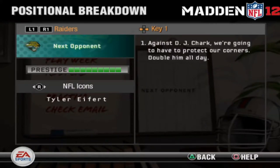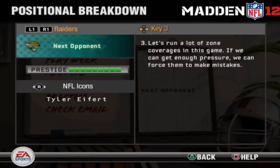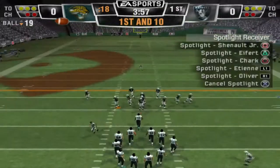Welcome back to another video. This is a little feature they had even back in the PS2 and Xbox days — the positional breakdown. It gives you each key trait leading into the game you're playing, a breakdown of each position from quarterback to kicker. That's what they say about Trevor Lawrence. You can pause it and read it — it gives a breakdown of each starting player you're going against. Let's get straight into the gameplay.